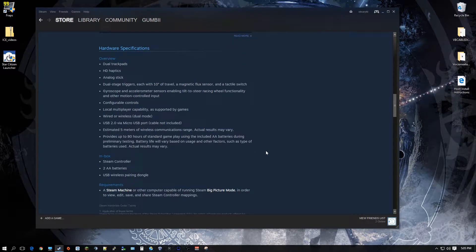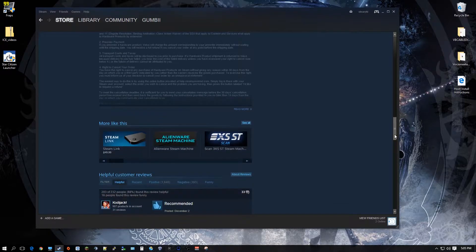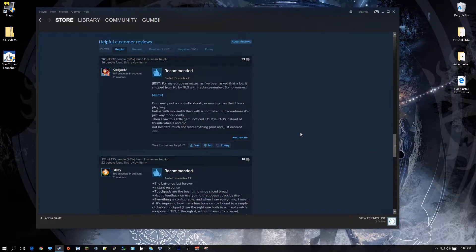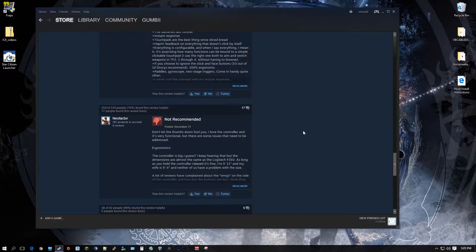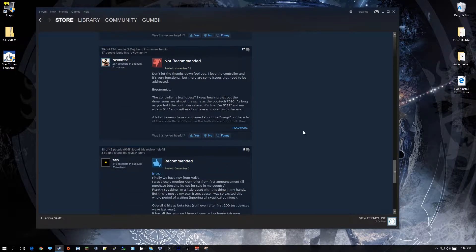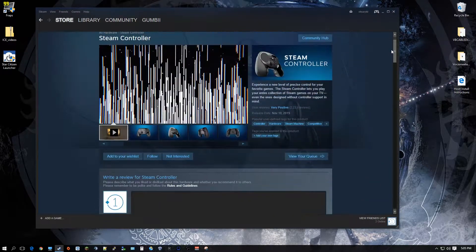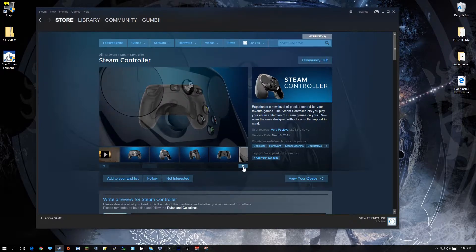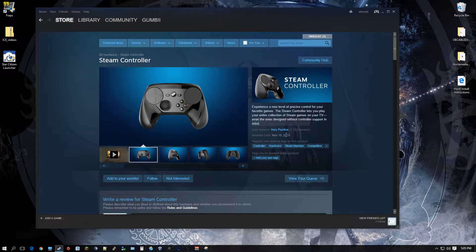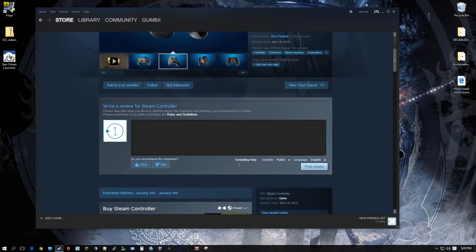I'm going to talk about first the hardware and then go over four games: Counter-Strike GO, Portal 2, Civilization 5, and Rocket League. Portal 2 and Rocket League were given to me with purchasing the controller — I had already owned Portal 2. Counter-Strike and Civ are similar games that you would want to use a controller for, like a first-person shooter and a strategy-type game, but they're also very different, so it gives a wide range of games of what you would want to use this for.